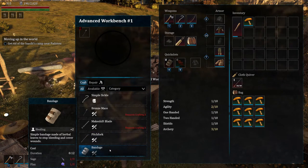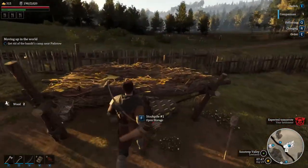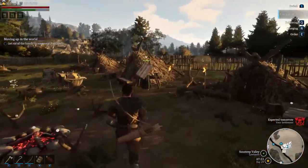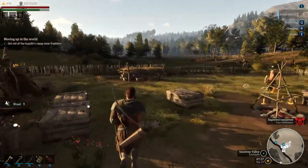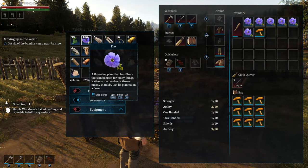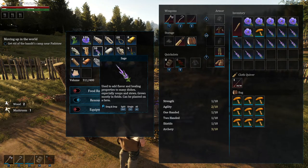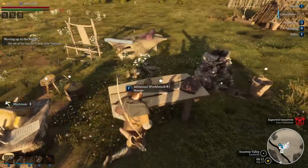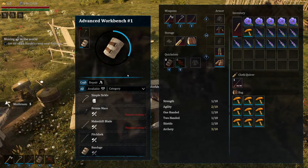I could make these myself. We need one flax and two sage for bandages. So six flax and twelve sage should be six bandages. There are two options on these benches - one, to do it yourself; one, you can set up other people to do it. Here comes someone now to make bandages - you can see they're carrying the goods. We need the bandages to take with us.